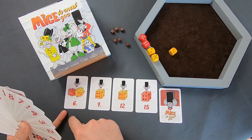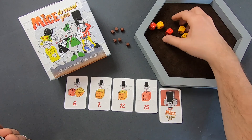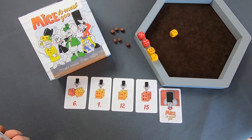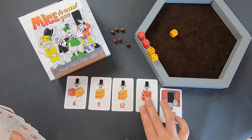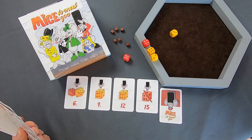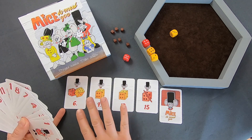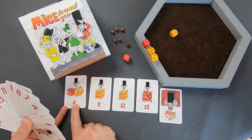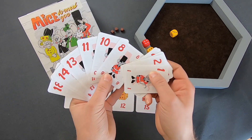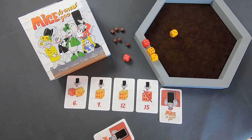Wir würfeln immer mit den freigeschalteten Würfeln. Sollte ich im späteren Verlauf zum Beispiel die Karten 9 und 15 ablegen, könnte ich diesen Würfel umdrehen – das bedeutet, ich werfe dann mit einem roten Würfel weniger. Das Spiel geht so lange, bis ein Spieler alle Karten umgedreht vor sich ausliegen hat. Wichtig: Die 6 muss als allerletztes umgedreht werden, sie hat auch 2 Würfel drauf. Dann endet das Spiel und jede Karte bringt Minuspunkte abhängig von der Zahl, die draufsteht – ihr wollt also wirklich so weit wie möglich runterkommen.